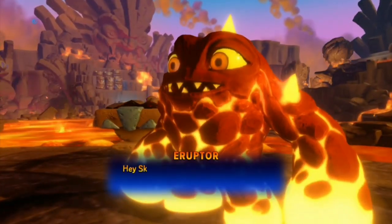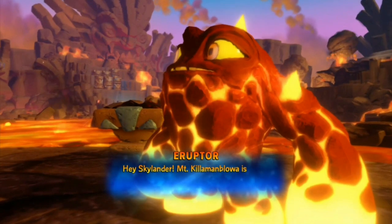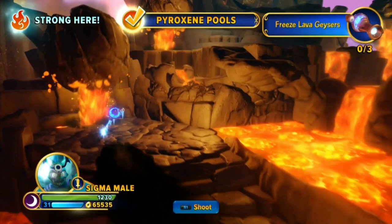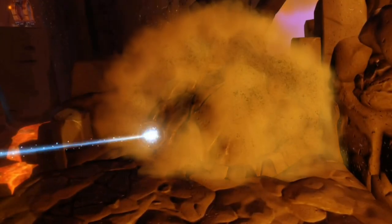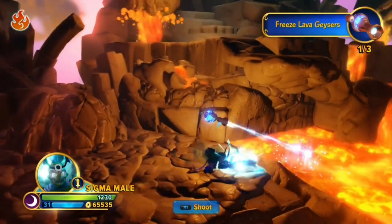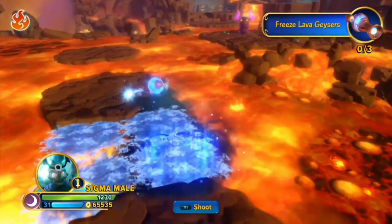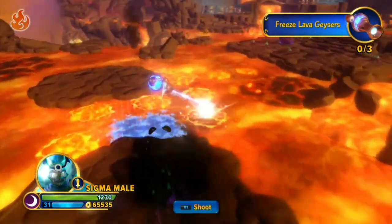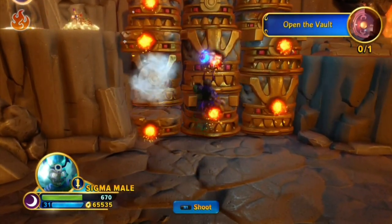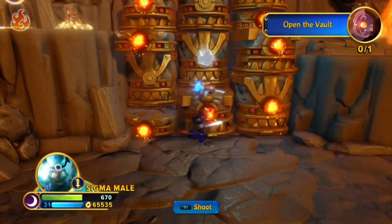We are almost done with realms — the next level is the Fire Realm. This is another short realm where the theme is to stop a volcano from erupting, and since I'm a volcano enthusiast I enjoy it. What I don't enjoy though is the freezing mechanic — it's not that bad at first, but when you have to freeze those platforms it gets really annoying, which is why this level isn't in the top 100.